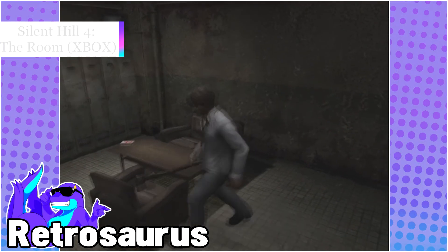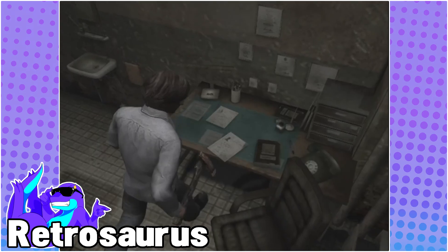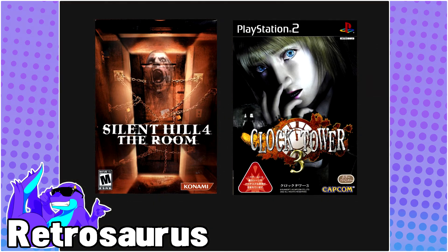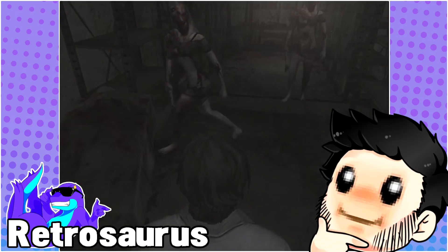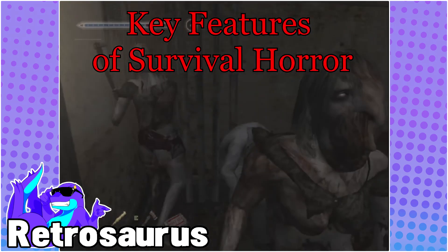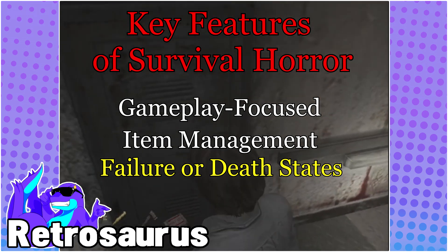Before we get into the meat of the episode, let's first define violent and passive styles of survival horror to get a basic foundation for our non-violent definition. For the purposes of this not-so-quick section, we'll be using Silent Hill 4: The Room for our example of violent, and Clock Tower 3 for passive, as they are both PlayStation 2 era entries from recognizable franchises. Though the gameplay styles will vary greatly between the two types, key features such as gameplay focus and item management need to be present, but most importantly, failure or death states need to be present in order to qualify as survival horror.